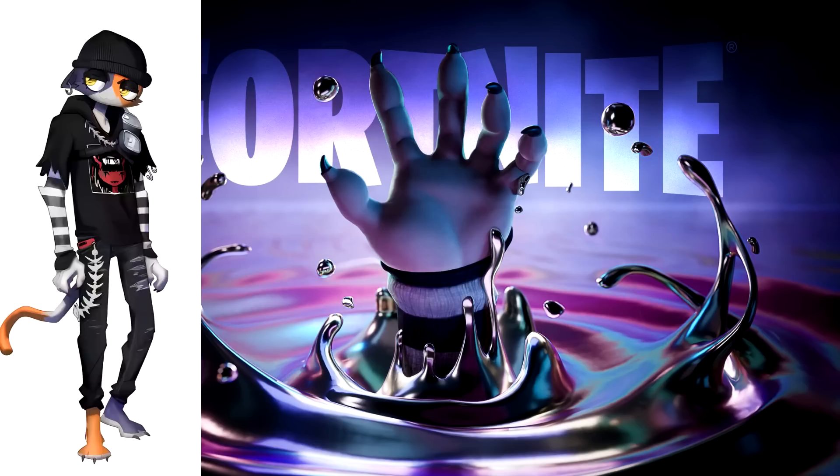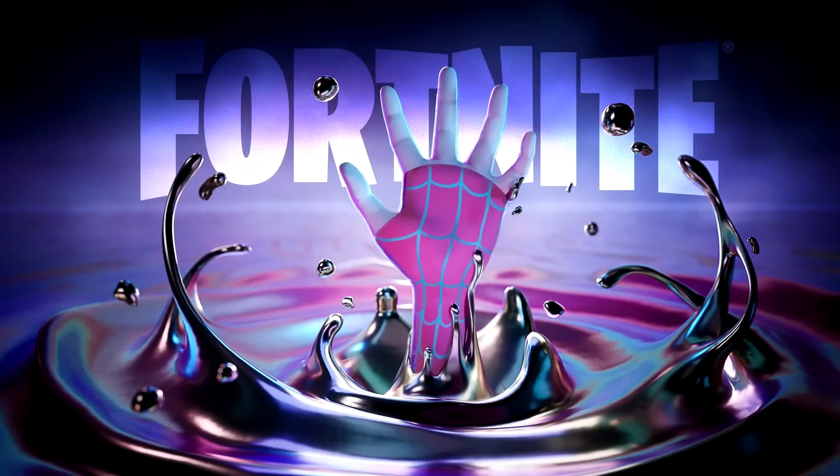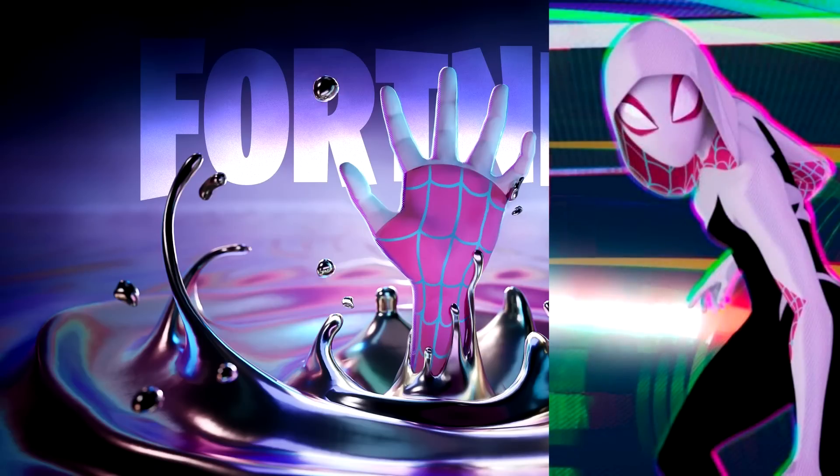The PlayStation teaser also has the chrome liquid with a hand coming out — it's a pink spider hand, which is Spider-Gwen. We already knew about this from last week's leaks. Interestingly, it looks to be the cell-shaded effect just like in the Spider-Verse movie, which is cool. Even without the leaks, you could tell this is a female Spider-Man with spider webs all over the hand and a pink cell-shaded look.